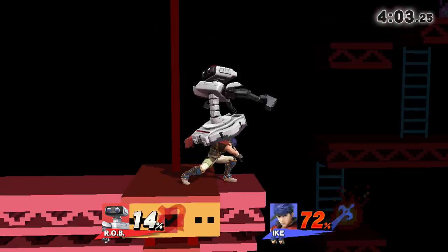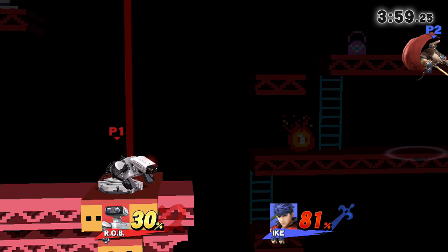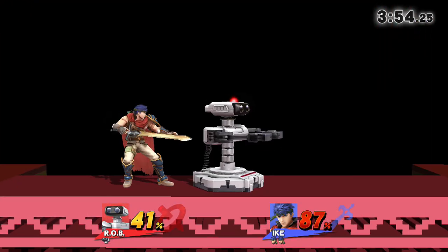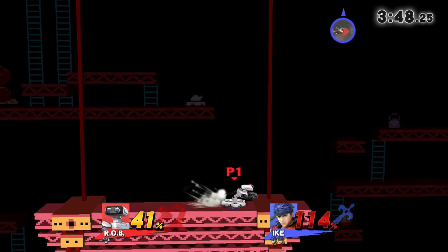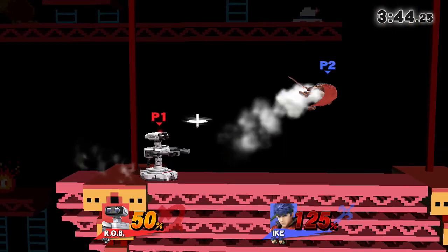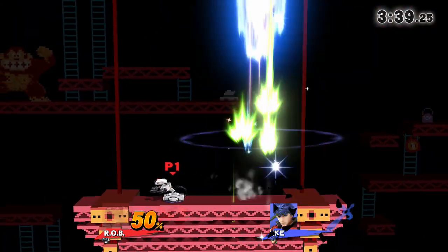His aerials are all fantastic. The down air is a meteor spike, but it only spikes at the beginning of the animation. I wouldn't call it the best spike in the game, but it's definitely one of the best — especially since it has a ginormous hitbox. You just have to hit it at the very start of the animation.